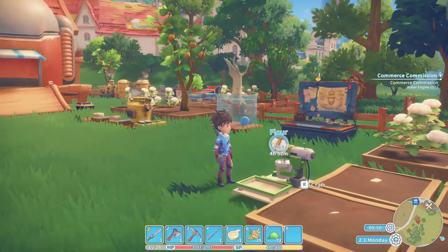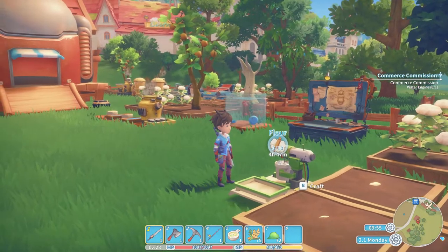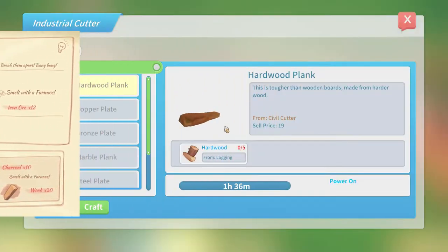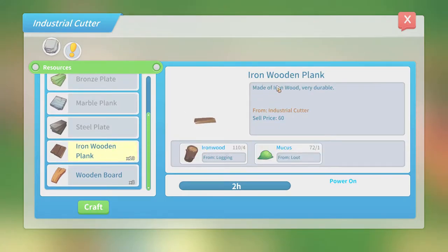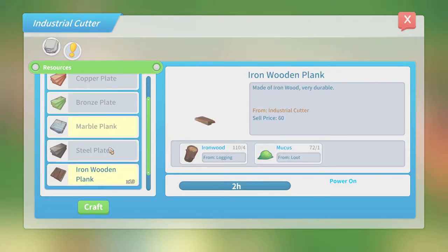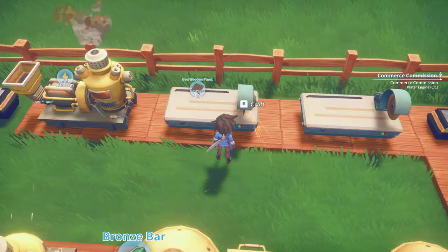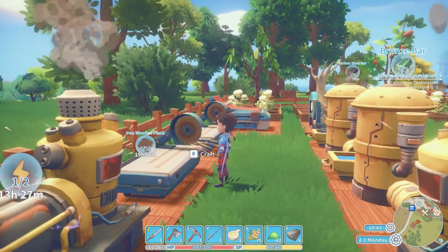While we wait for our dough to finish blending, we'll move on to some of the 10 data disk diagrams. The first of which is the industrial cutter. The industrial cutter is a step up from the civil cutter and can cut almost anything. It can process wood, marble, and ingots and turn them into planks and plates. The industrial cutter can hold up to five power stones and can process even iron, wood, and steel.